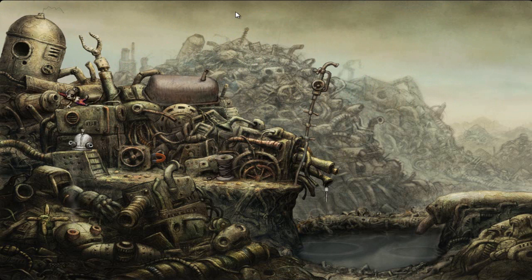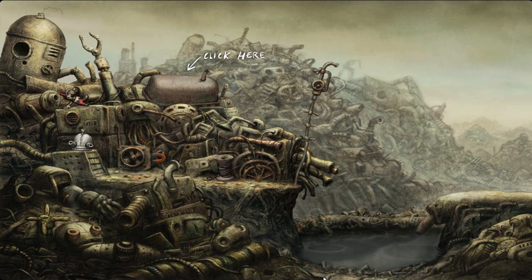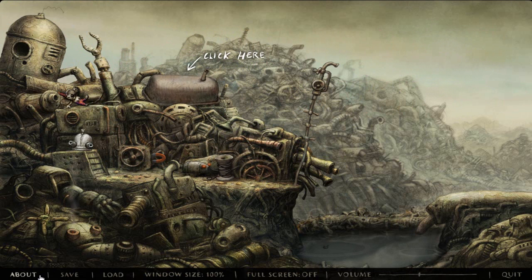A couple of things to know about the UI: if you move your mouse to the top, this is your inventory. If you move your mouse to the bottom of the screen, this is your menu — save, load, window size, volume. Enough said.